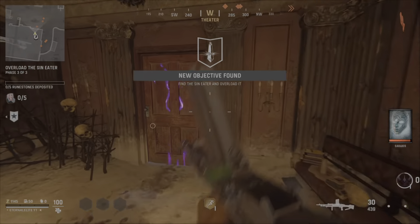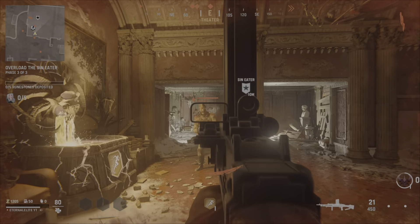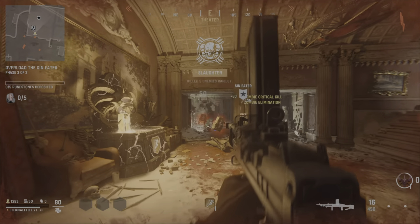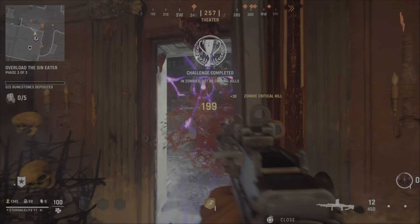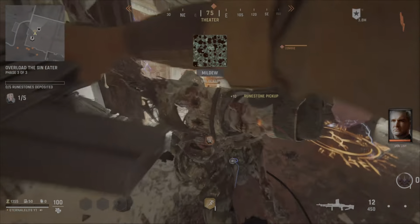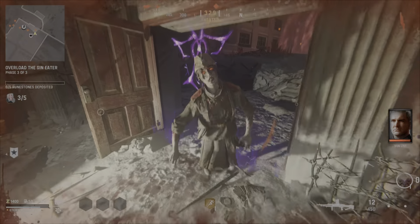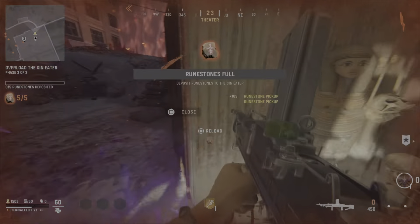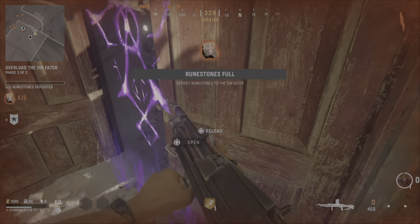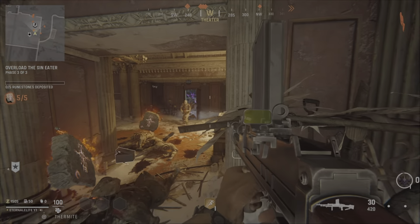Once you get there, you want to let the zombie open the door right here — it's over here by the standing rope. Let the zombies open the door, and in this glitch they will literally just keep coming through this door and you'll have a force field around you. Note: I accidentally opened this door, so I had to kill those zombies first. What you want to do is let the zombie open the door for you.